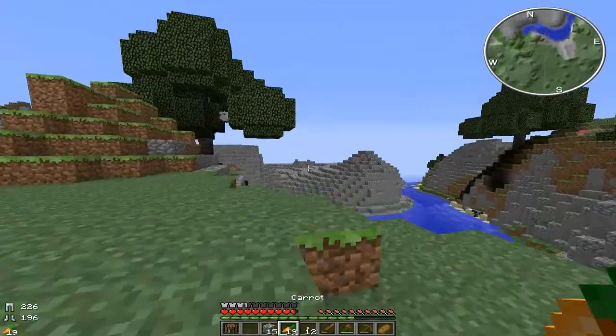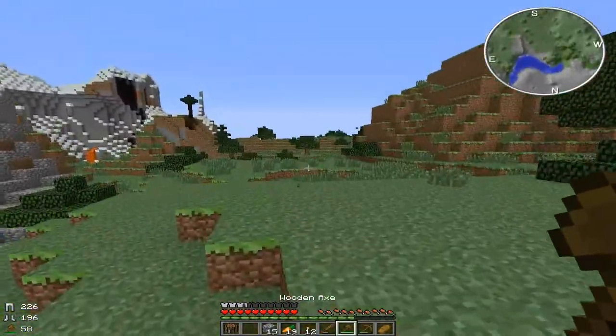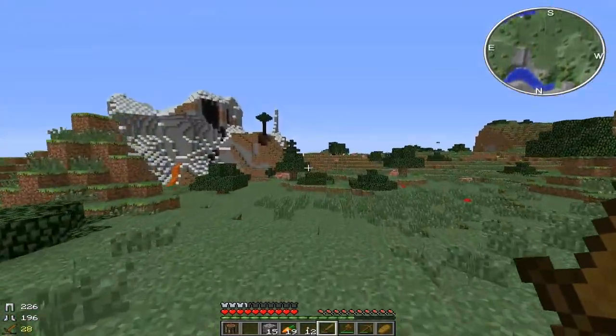That's so random — there's freaking cobblestone in a mountain, and lava in a snow hill. What? Is this like volcanoes? This might be volcanoes. I don't want to go over here. I don't want to lose that village, like I said.